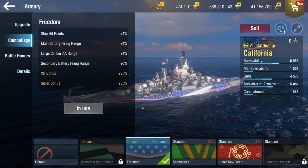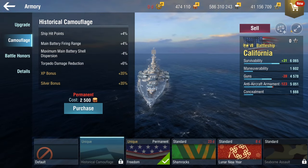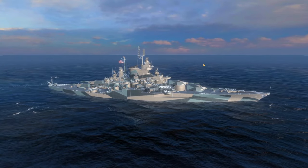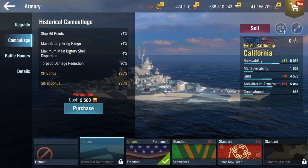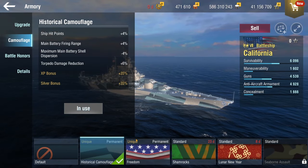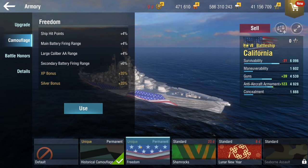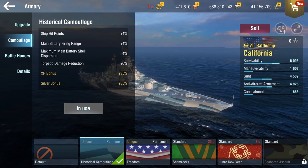I think that's kind of weird, but the historical camo is better. I like this brown color scheme of the historical camo. The reason it's better, in my opinion, is because you get dispersion and range, and I am going for a pure range build with this ship. So I'm sorry to all my freedom lovers out there, but I'm going to be using the HC camo.